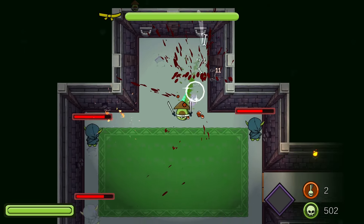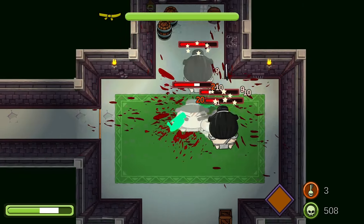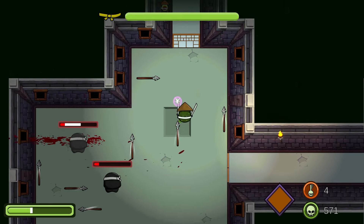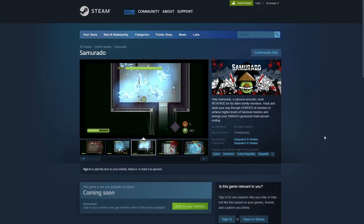By the way, if you're new here, Samurato plays like Hades but with a twist — progressing through the story demands a focus on speed. If you're a fan of roguelikes with tight and chaotic combat, then I'd like to invite you to wishlist Samurato on Steam so you get notified when it launches. And thanks to everyone who's already done so.